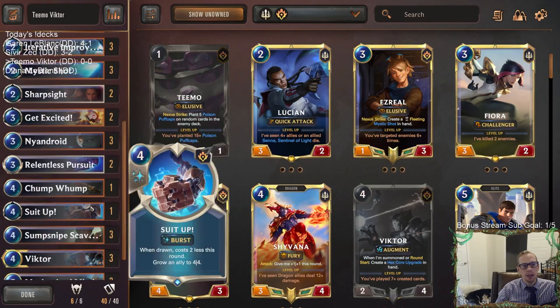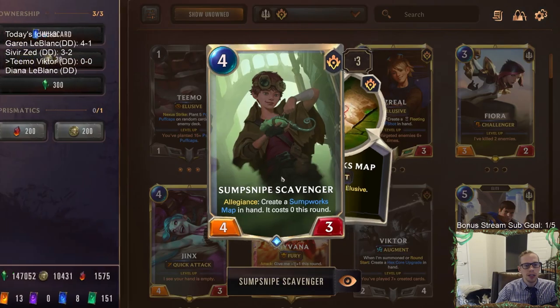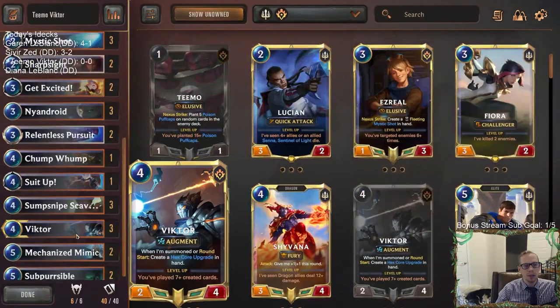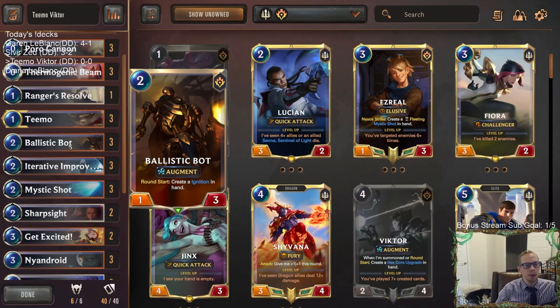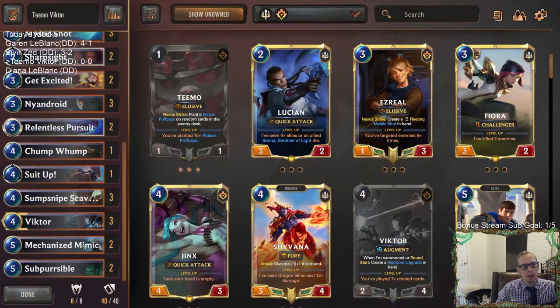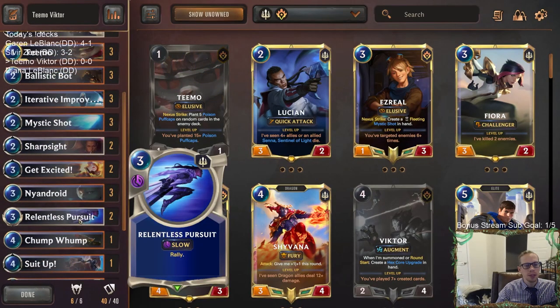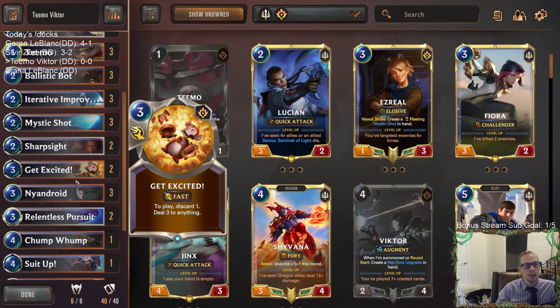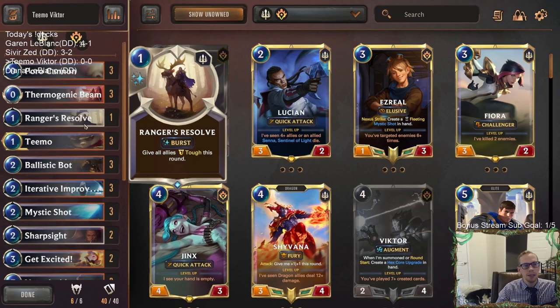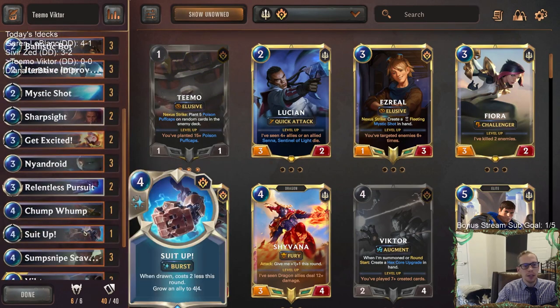Victor will have the augment, and we'll be mostly all Piltover and Zaun. We'll have Snipe Scavenger creating Sumpworks Maps to grant elusive to cards like Victor, or Ballistic Bot with augment - how it can grow to a lot of power, we throw elusive on it. That's where Teemo comes into play too. We'll have all those elusives and augment growing them, Mechanized Mimic that we can attack and grant elusive to if we have other elusive things in play. We have a couple of Relentless Pursuits to rally for more elusive attacks, and direct damage sources like Get Excited and Mystic Shot.